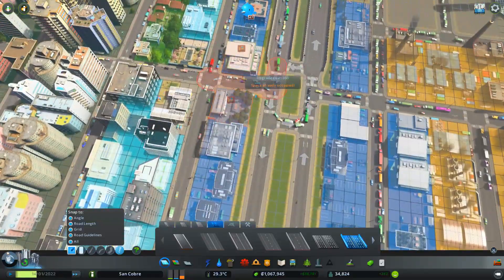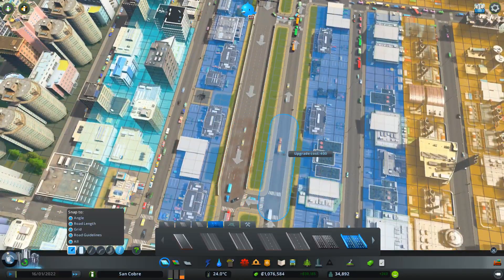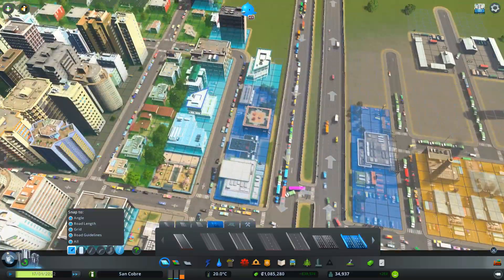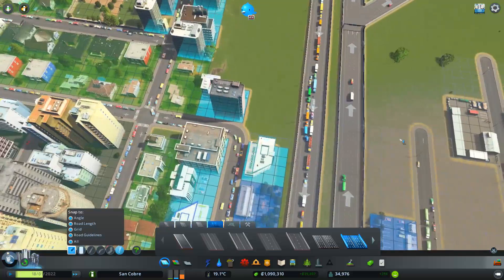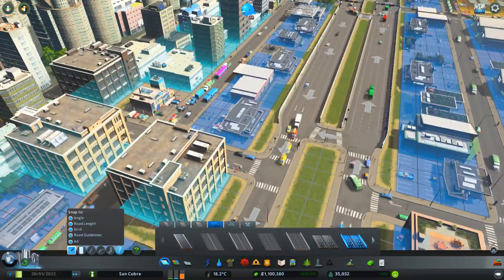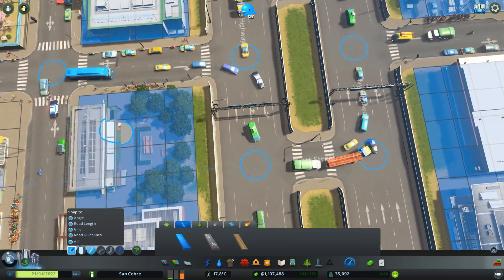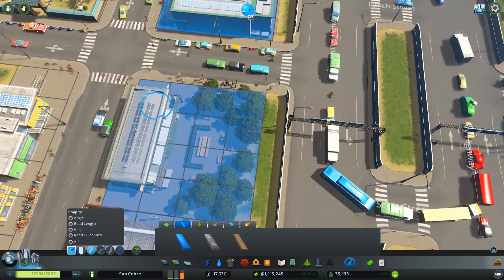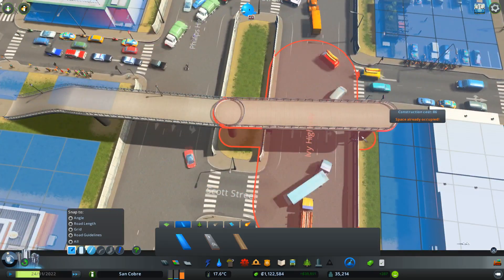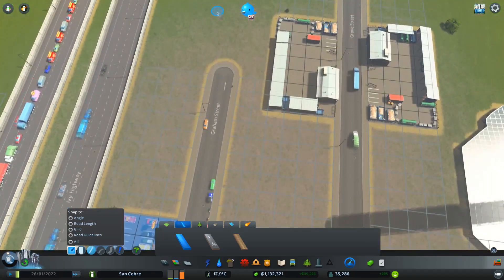I'm going to speed the flow through here a little bit faster. Of course what this is going to do is separate the two sides of the city. People now can't actually get across, but I can solve that by putting in a footbridge over here and another footbridge over here.